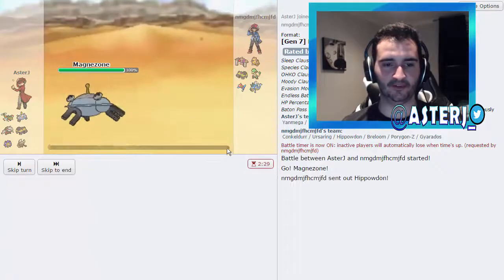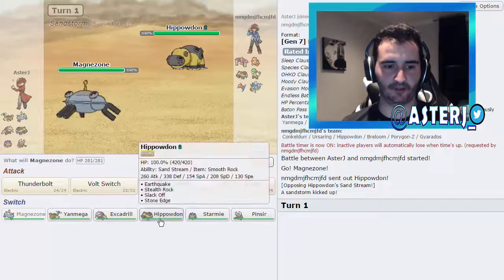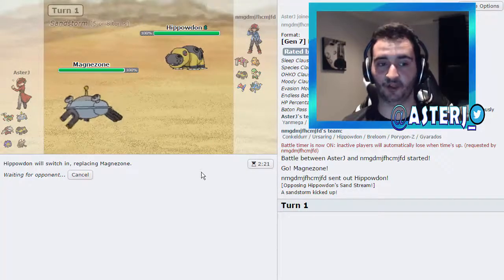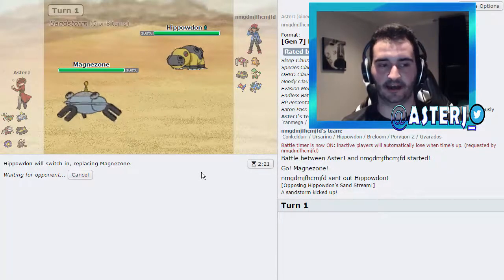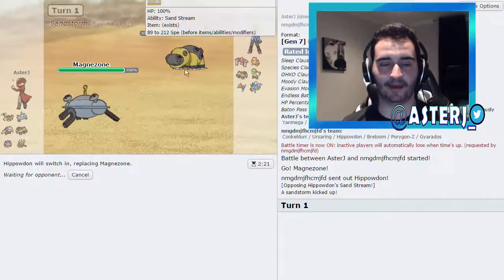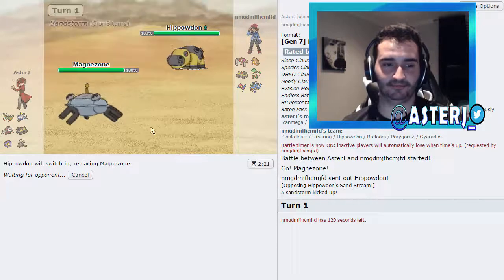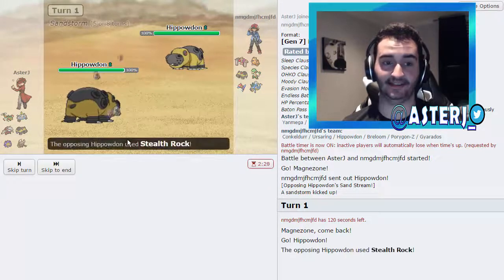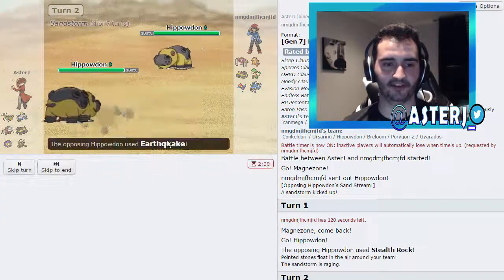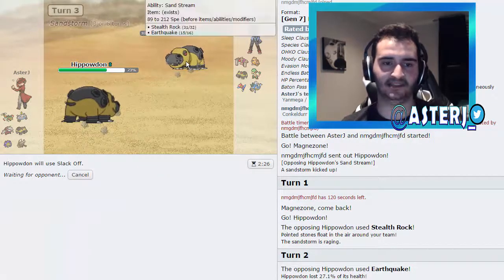I'm going to lead off with Magnezone as he leads out with his Hippowdon — not the greatest start for me. I'm going to go hard into my own Hippo. I have two Spinners on this team because I want to make sure Pinsir and Yanmega don't take damage coming in, since both take 50% from Stealth Rock. But I'm not staying in with Mag against a Hippo — he'll bring me down to Sturdy, which I don't want to risk this early when it's so valuable later.